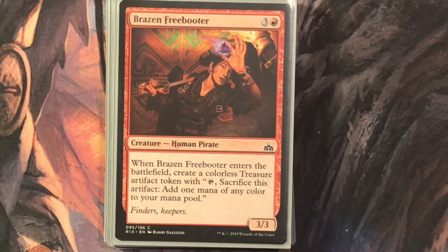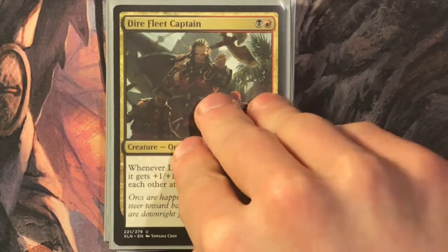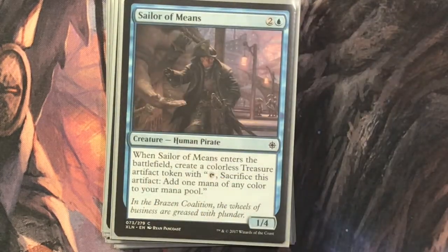Brazen Freebooter is three and a red for a three-three; when it enters, create a treasure. Fairly simple. Dire Fleet Captain is a black and a red for a two-two orc pirate; when it attacks it gets plus one plus one until end of turn for each other attacking pirate. Note it just says each other attacking pirate — this includes all the tokens you can make off of Fathom Fleet Captain. That's pretty cool.